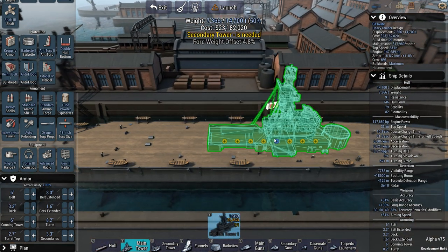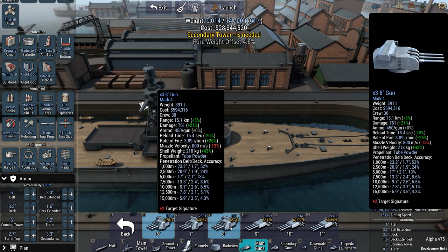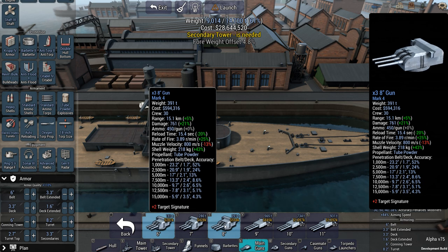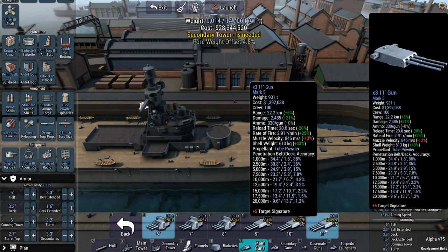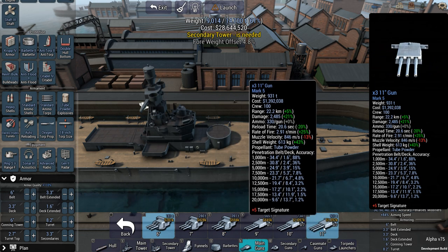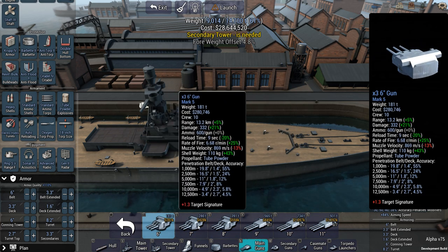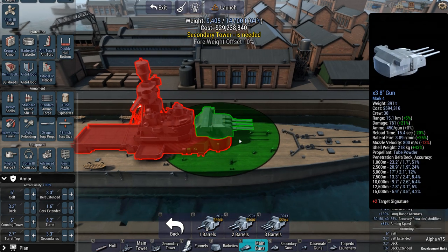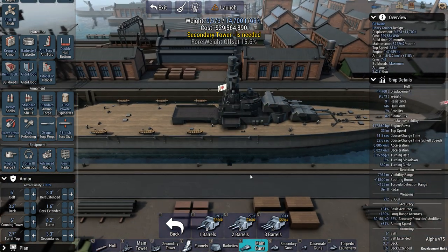Superstructure. What sort of guns am I going to go with? 8-inch, 15-second reload. I think this could be a nice middle ground between going for a very gun-heavy build with 11-inch guns to take down those six heavy cruisers, and going with lighter armament to take down the destroyers quicker. So I'm going to go with 8-inch. That's looking really quite big on there — go for dual 8-inch.